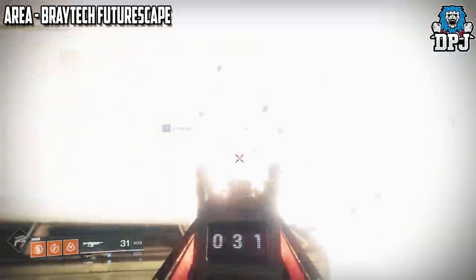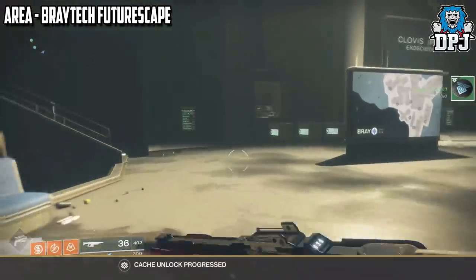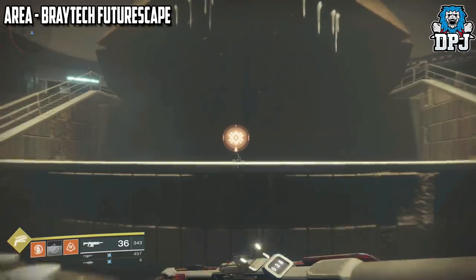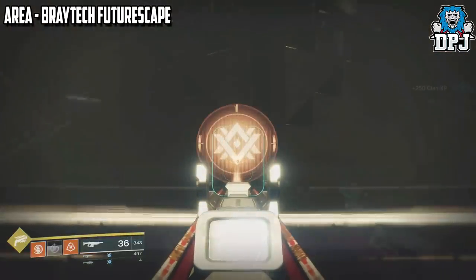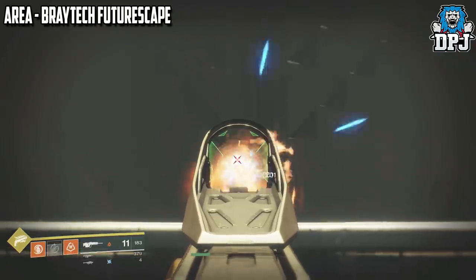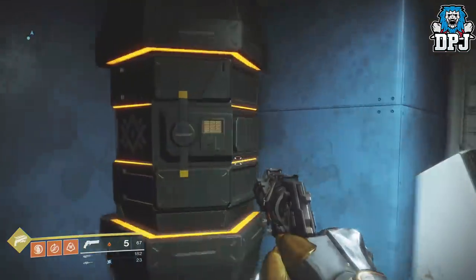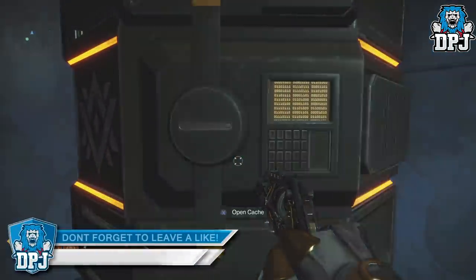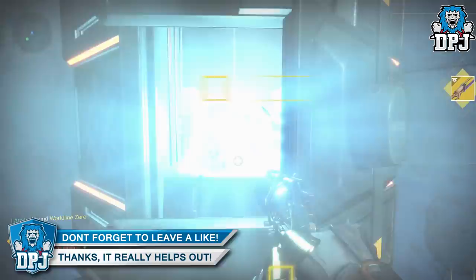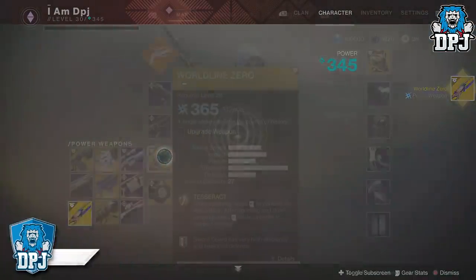The World Line Zero is a weapon you are rewarded for collecting 35 of the Mars Latent Memories. I have a guide on every single one, so if you are still looking for some and struggling, follow the link in the video description to all locations. Once you have 35, you go into the last sector near Braytech Futurescape and collect it via a loot crate. Once you have this exotic sword, you can then upgrade it to a masterworks version, but first you need to find the catalyst.